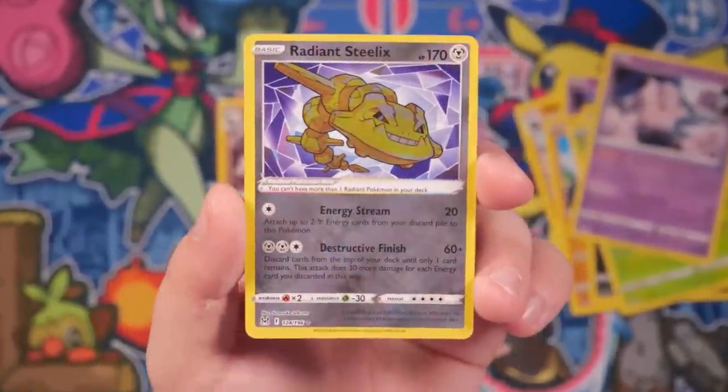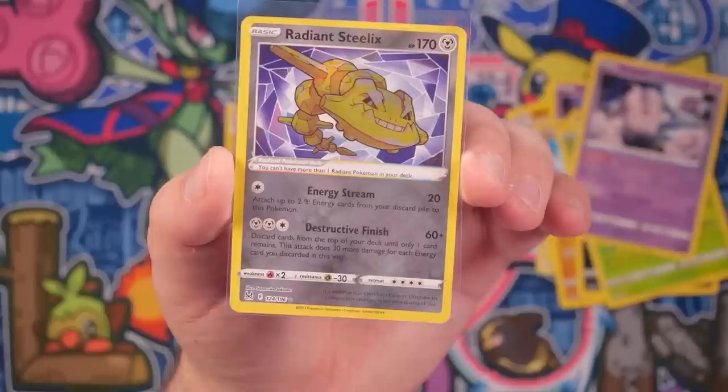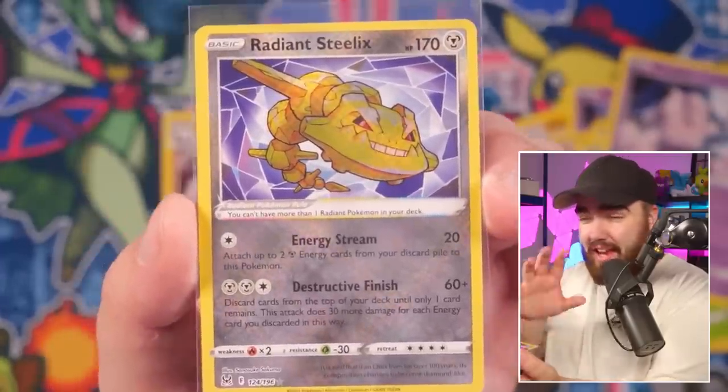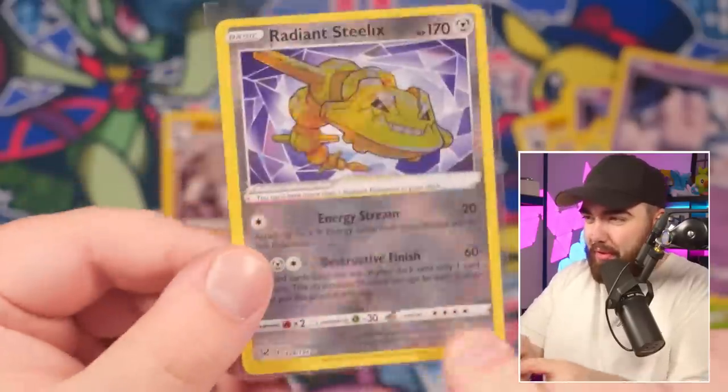Shiny Steelix — one of the first shiny Pokemon, you could say, because obviously in Pokemon Gold and Silver — am I right in saying that? Or is it Crystal Steelix? Playing Pokemon Crystal, there's a Steelix there. I don't know, it's 3 a.m. while I'm recording this, but Gen 2 was the first era or series where shiny Pokemon were introduced, so Radiant Steelix kind of reminds me of that era. Our first pull — Radiant Steelix. I'll take that.